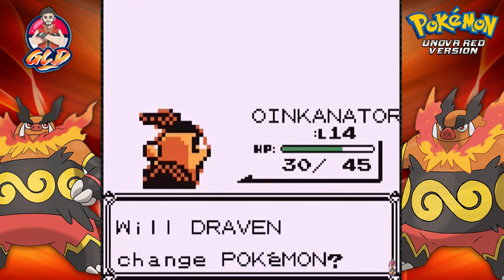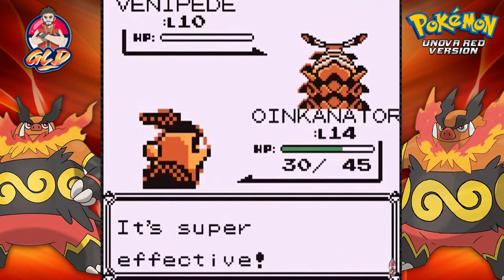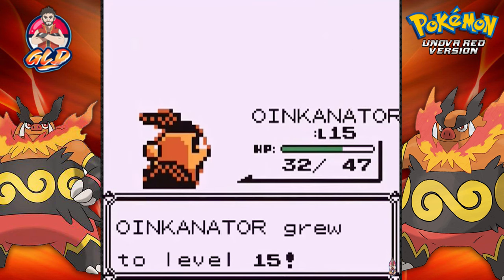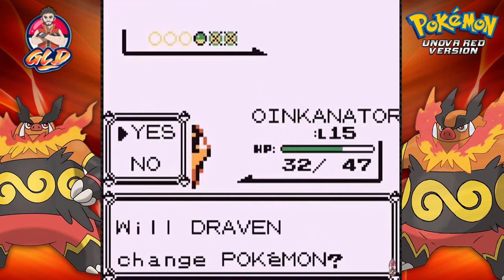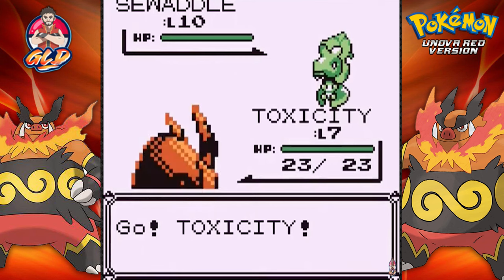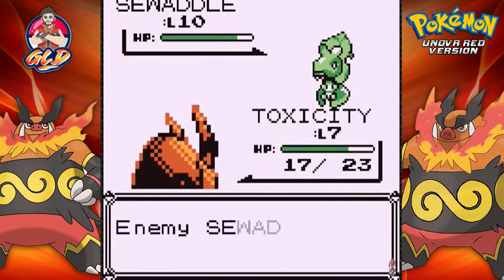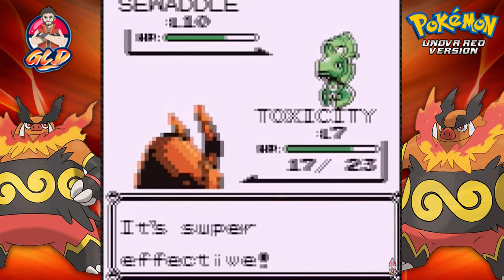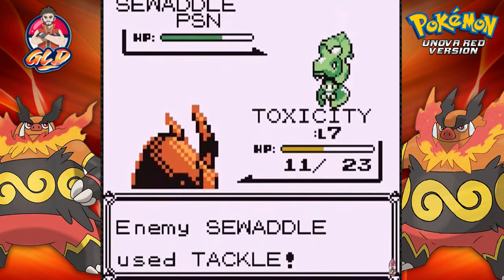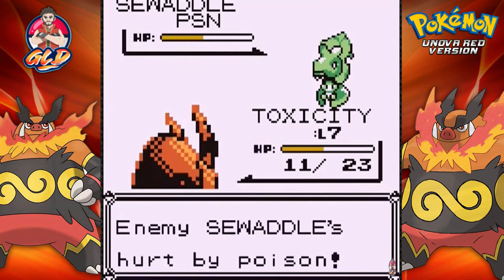Oinkinator gets some points, and here comes a Venipede. We're going to stay put with Oinkinator and go with the Ember Attack. Oinkinator gains another level at level 15, and here comes a Sawaddle. Let's do a Switch Train. Sawaddle is a Bug and Grass type, so I'm assuming Poison Sting is actually going to work — and it is, it's super effective! Here comes a String Shot — not so good. Another Poison Sting, and hopefully we poison this Pokemon — and we do! We're now working with some magic. Tackle Attack does its thing, and you're getting poisoned.